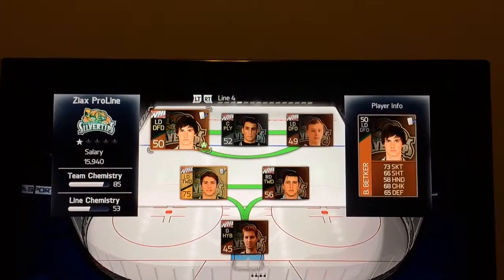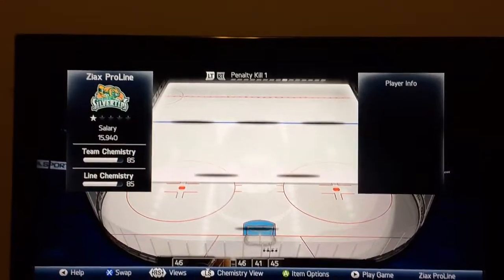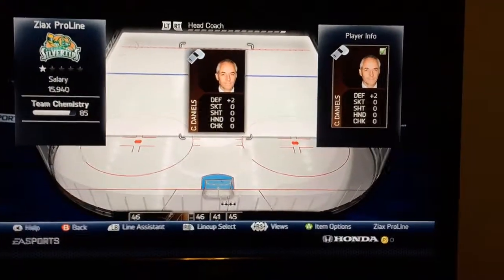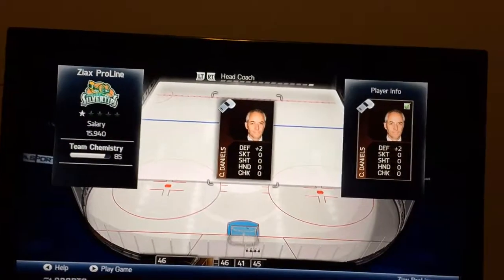The fourth line left wing doesn't have a contract either. Sometimes when you're down in the dumps and you need money, or you can't afford a contract but you still want to play, that's what you're going to do. Make sure you have one head coach selected and one in your collection.